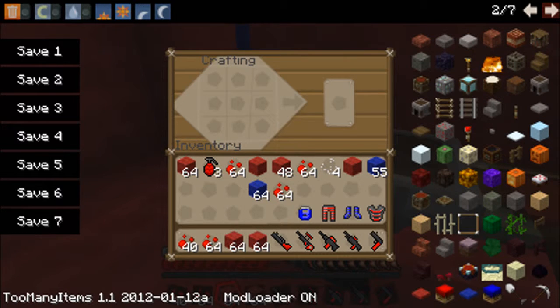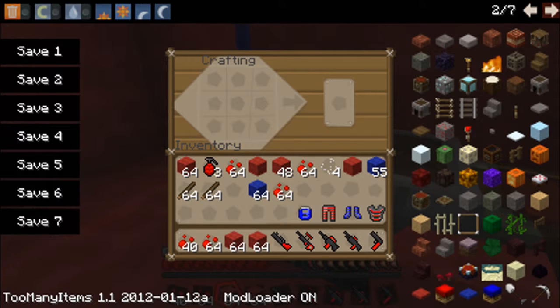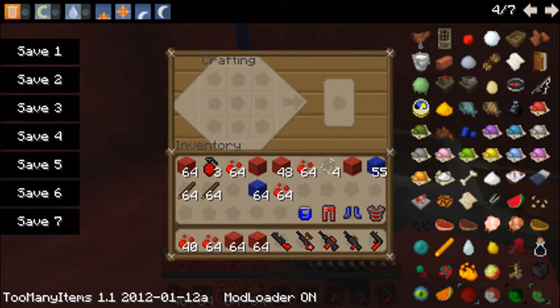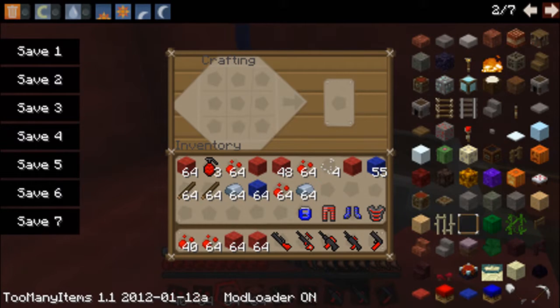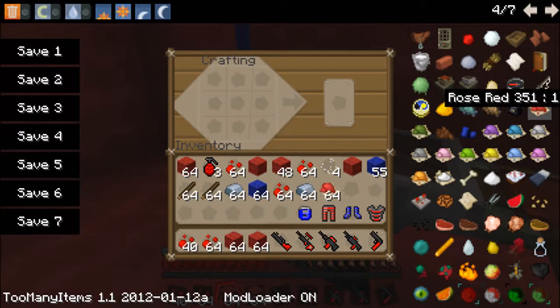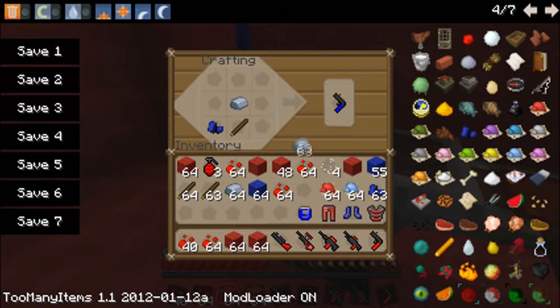Let's make the weapons. You will need iron and sticks, iron ingots or whatever they're called, and some sticks. You also need dye, which you can get from flowers - red dye from red flowers, and lapis lazuli for blue dye. Let's try that.